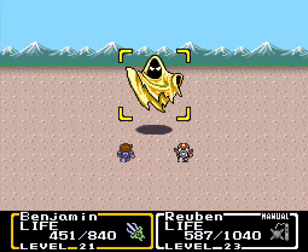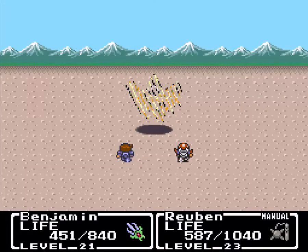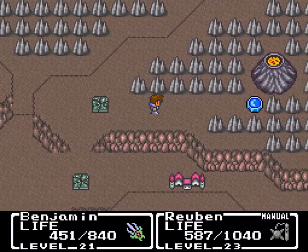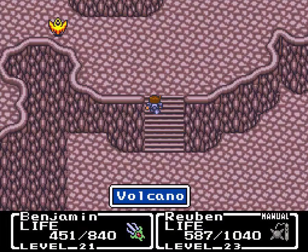This ghost guy is strong against Blizzard, so don't use that. They can duplicate themselves and I think they inflict status effects, but they didn't really do any of that while I was in there, so don't worry too much about it. Here we are at the volcano now.